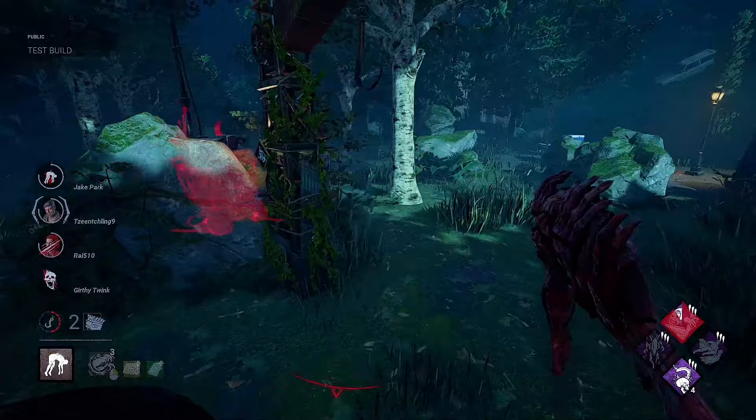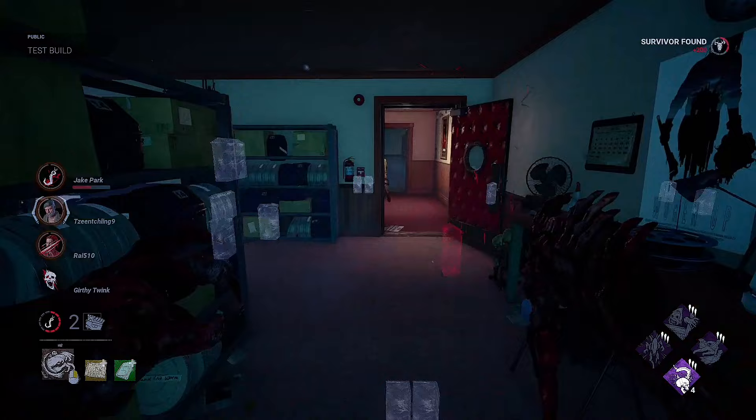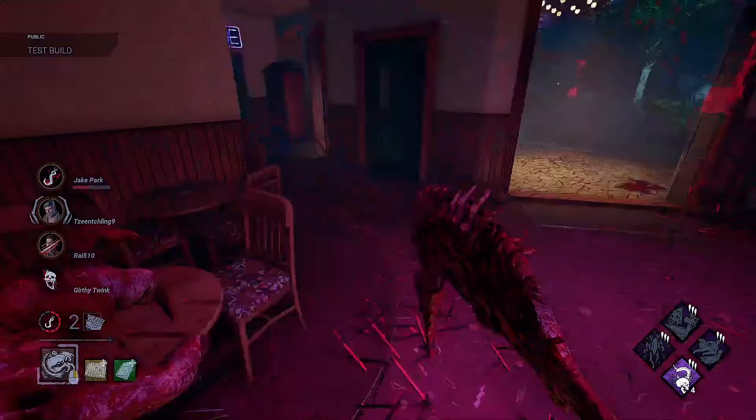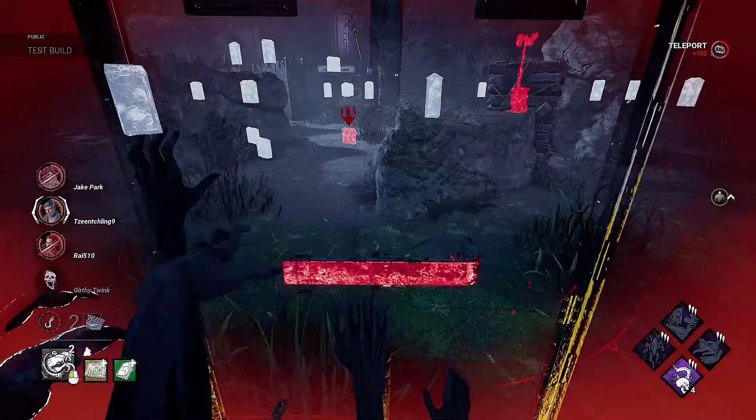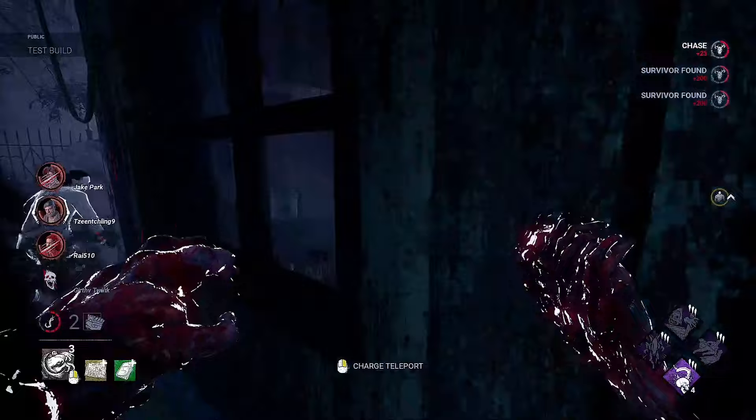This guy goes to unhook as well. That's another gen done — that was really quick. I just checked on this gen as well. Hello, Billiam. He's got Sprint Burst again. I'm going to try to meet him over here. He went down the stairs I think — wait, no he didn't. Well, I kind of threw myself off there. Unhook — that's fine. Heidi's Counter is going to let us get out super early here.